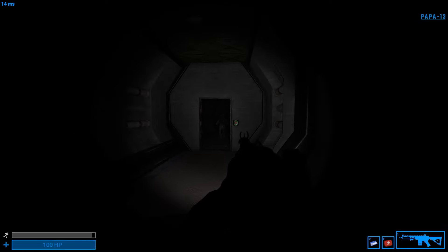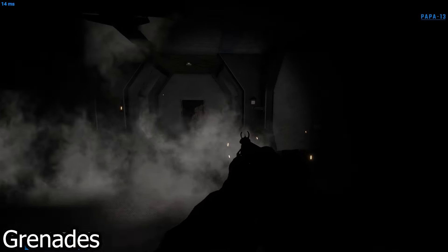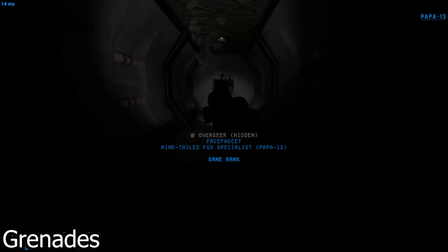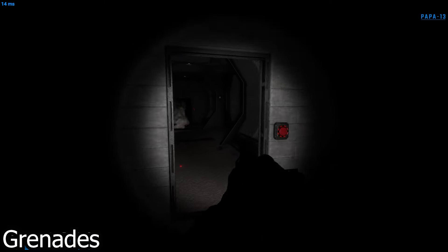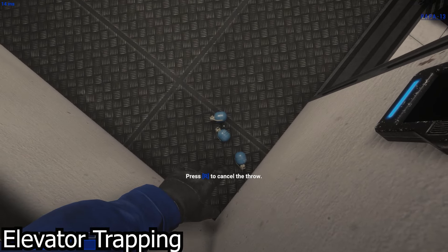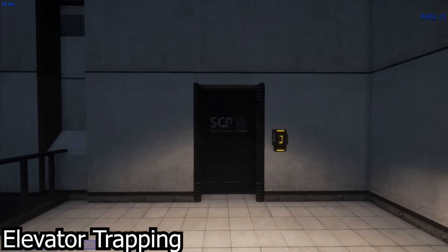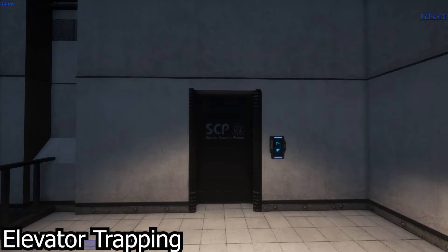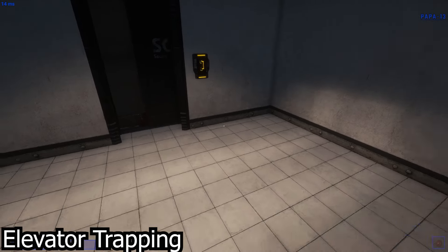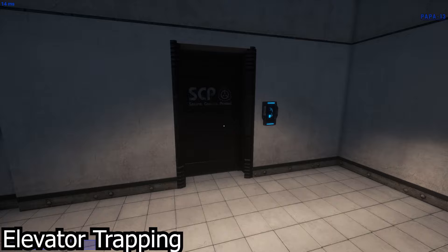Some great utilities include grenades, which can give 173 the burn effect to increase its damage intake and can also be used to destroy doors — very useful when dealing with 079 as well. On the topic of grenades, we can also talk about grenade and ball elevator trapping. Just like elevator juking, we can combine it with setting up grenades, trick 173 into an elevator, and chain a lot of grenades to do a lot of damage. Or you can use the ball to do a decent amount of damage, though you may need to hit the wall to actually hit 173 while leaving the elevator.